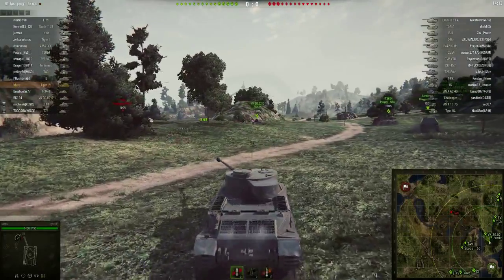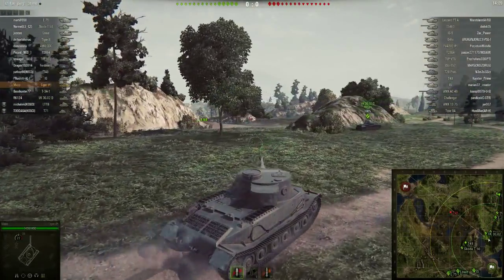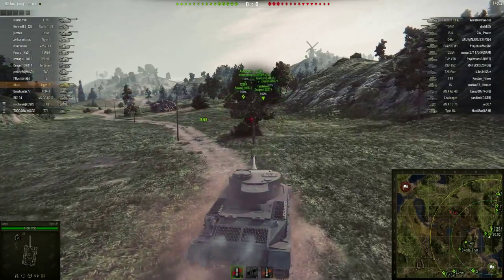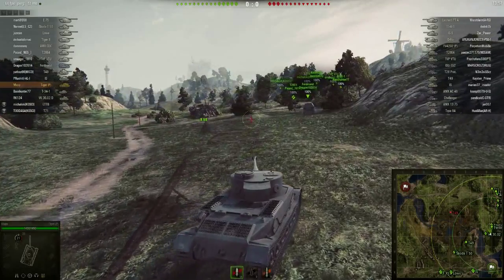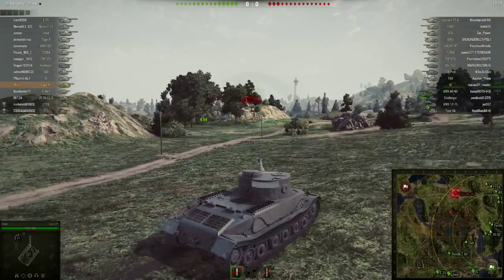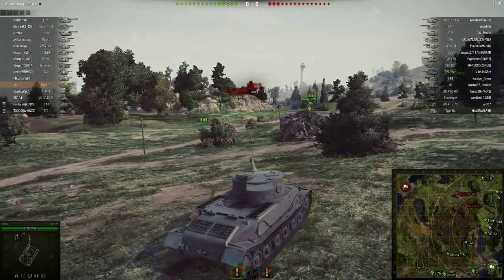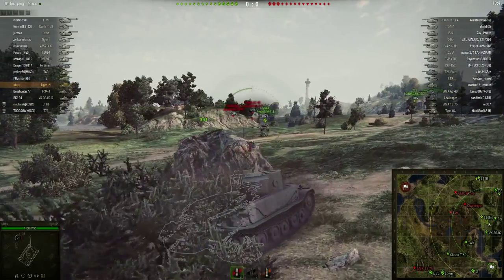I have got some tier 7 tanks. I've got an IS-3 as well, which I think is tier 8. I've also got one of the French lights from reasonably far up the tree, although a while ago they changed how the French lights were organised. And suddenly I found myself going, oh well, this tank used to be like a tier 6 light and now it's a tier 7 or something like that.